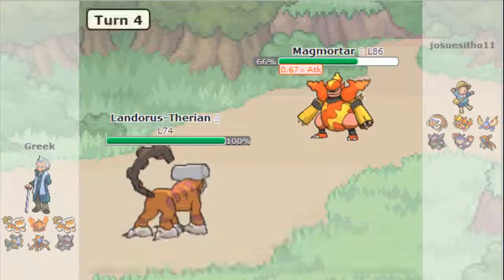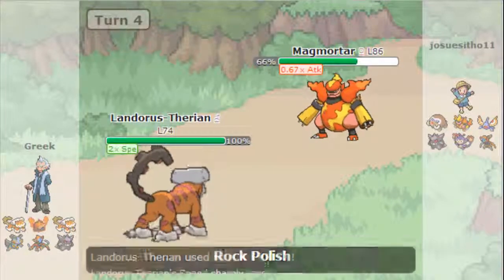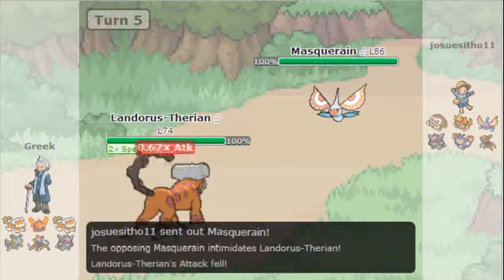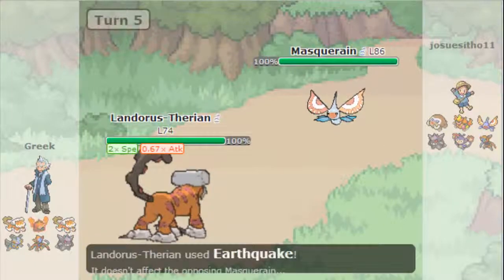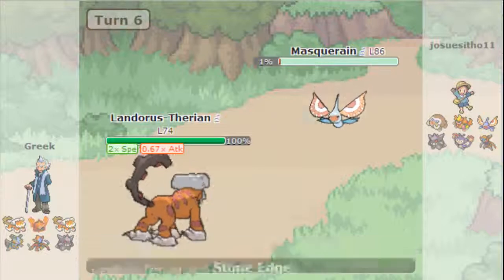And I go into my Landorus. He's going to miss with a Will-O-Wisp, which is again very good for me. And then I'm going to go for a Rock Polish, so I'm definitely faster than that Magmortar now. Sadly, he goes into this Masquerade who Intimidates me, and I go for the Earthquake, which kind of stinks. I'm going to go for a Stone Edge and get him down to 1%.